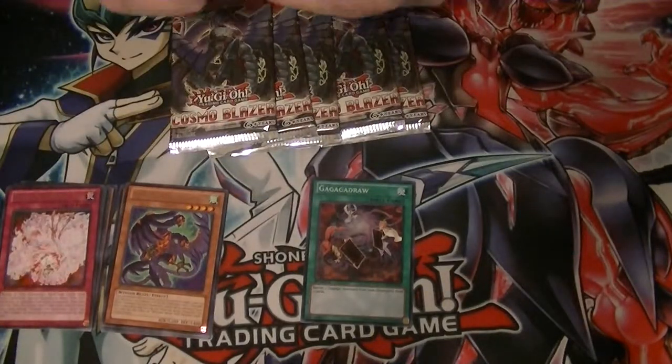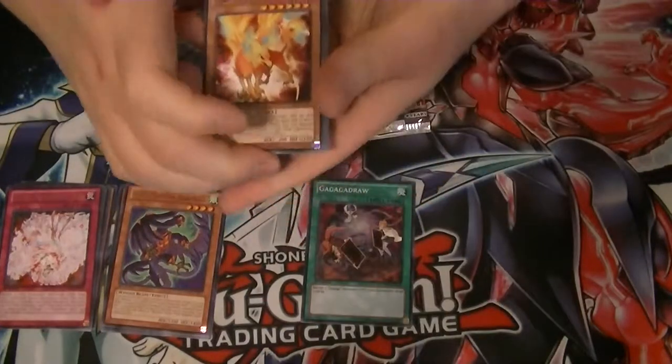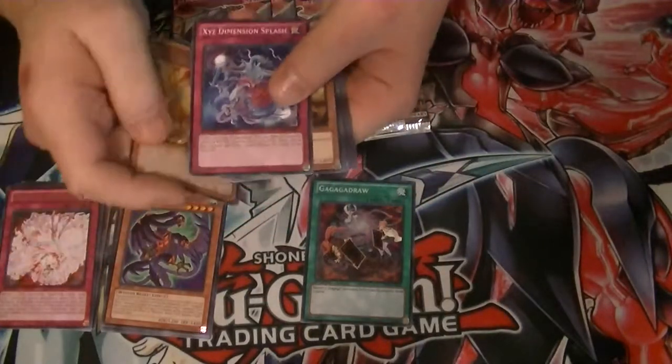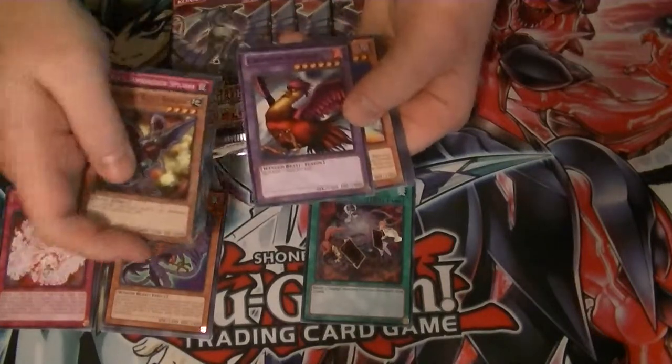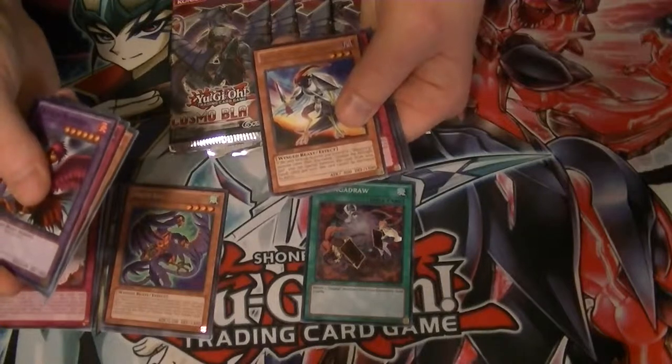Pack number three. So with eight packs I should have probably pulled two, maybe three foils out of here. Oh, Crimson Sunbird — best card in the set. We've got Blackwing Gladys to Midnight Sun.